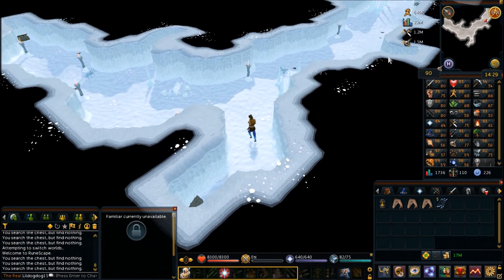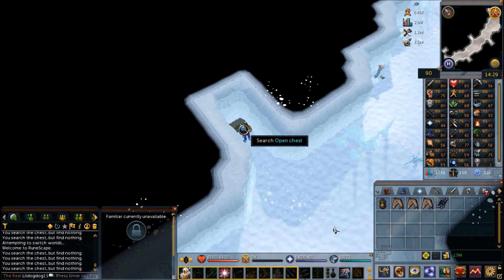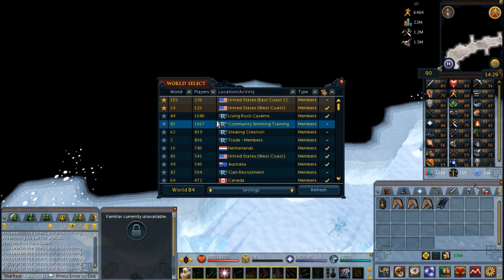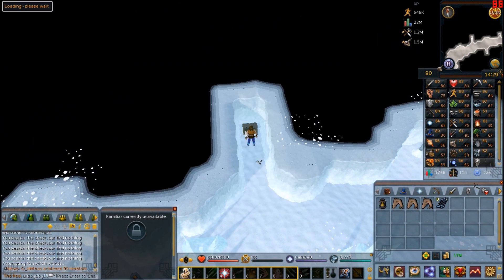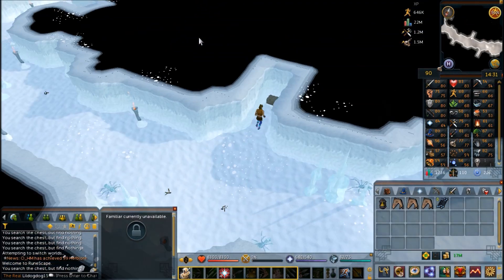In case you get bad luck — the boss you have to fight with these ice arrows is level 77. He's weak to Ranged which is good, but since he's level 77, if you just have the bare requirements for the quest you're going to want at least 15 ice arrows to fight him.